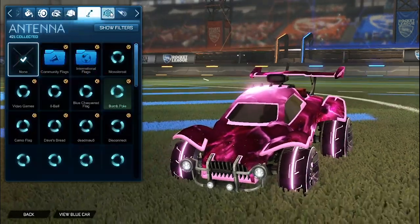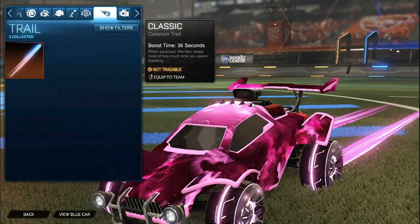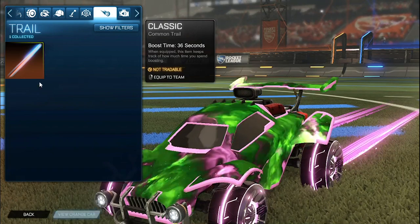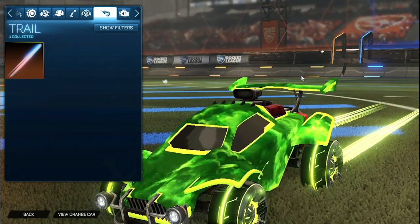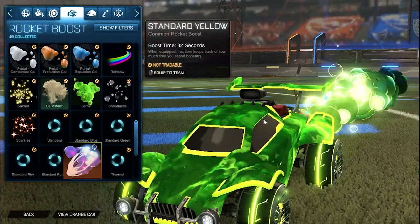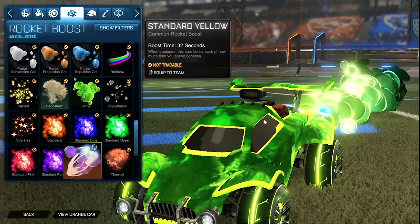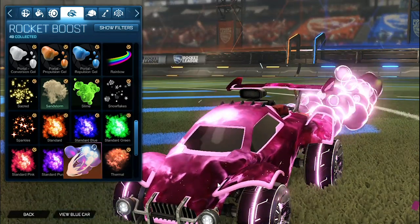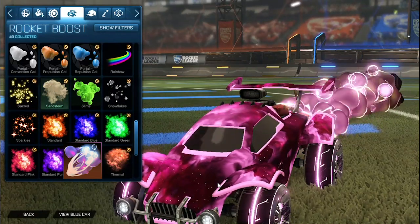No topper, no antenna, no goal explosion. For the trail we have the pink Laser Wave 3 for the orange side, and then for the blue side we have the lime Laser Wave 3. I really like how the colors blend together to match very nicely with the lime Cloudburst 3, and same with the pink side — we have that dark pink with the lighter pink and then the pink Interstellar making it not as dark, just like the boost.